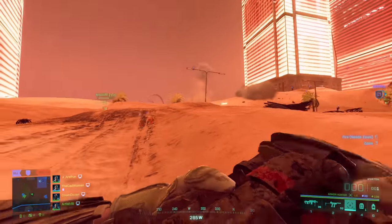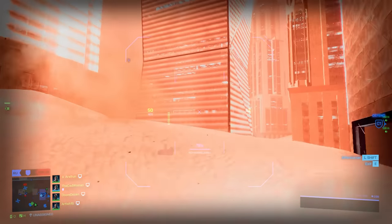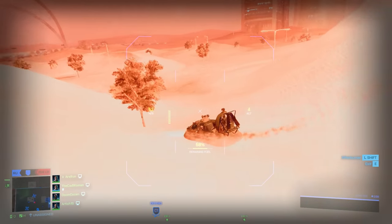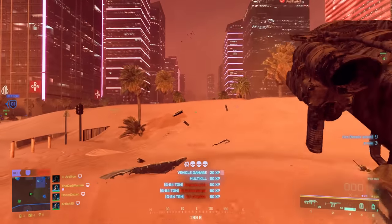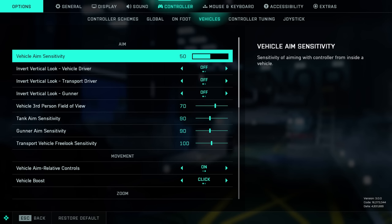The last tip for LIS: the control sensitivity of the missiles is bound to the vehicle aim sensitivity. In case the controls of the rockets feel too slow, especially if you play with a controller, try adjusting them by raising the vehicle aim sensitivity in Options, then Controller or Mouse and Keyboard, then Vehicles.